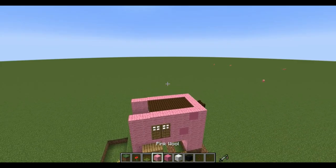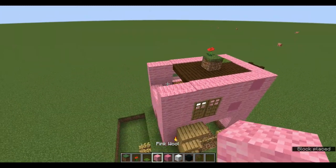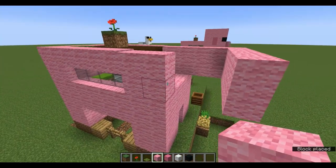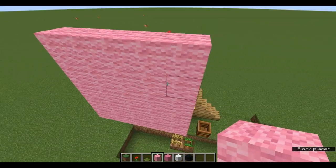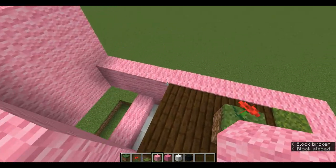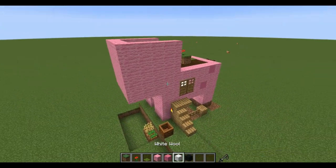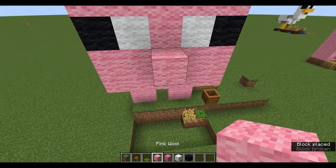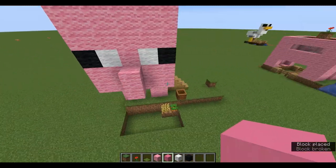Next up: grass block, poppy, moss carpet, pink wool, pink concrete, white wool, and black wool. Place one in the middle and one in the corner. Build a 2 by 3, then a 2 by 5, then another 2 by 3 — it's going to be 5 by 5. Place five along the border. And here comes the face — and of course the ears, you'll want those on both sides. And there you go, there's the pig head.